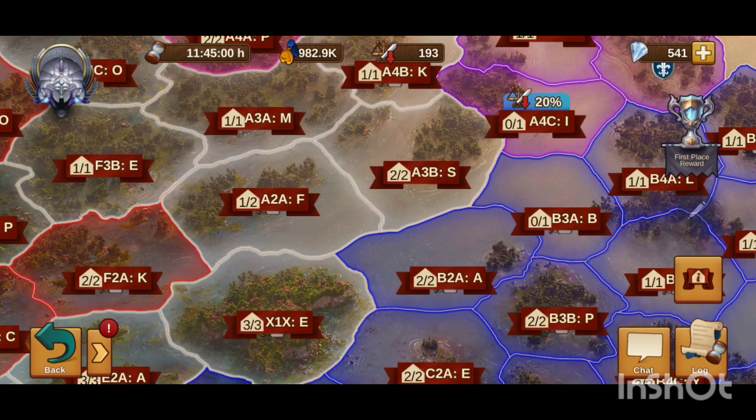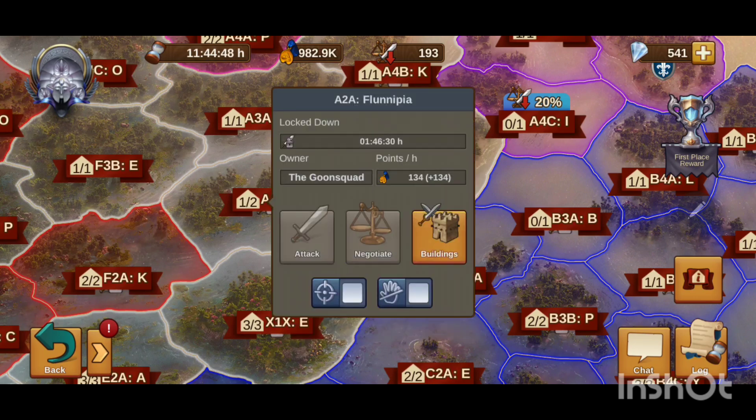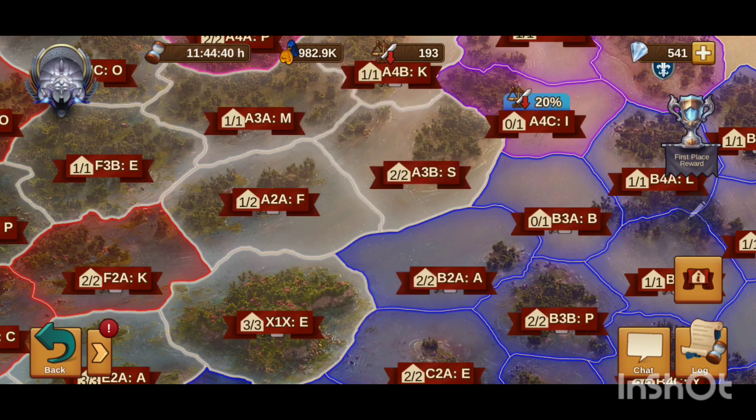Here's a really good example: B2A doesn't open for an hour and 52 minutes, X1 opens in an hour and 11 minutes, and A2A opens in an hour and 46 minutes. This one is already open. If blue closes this tile, we will have no way to reach B2A. That's the timer advantage — they have a timer advantage to hit A2A, which doesn't open until 6 minutes after A2A opens, so they'll be able to close A2A and then X1.